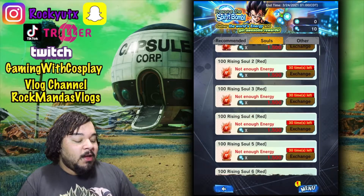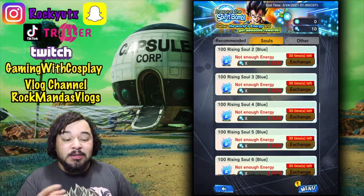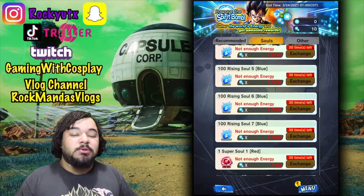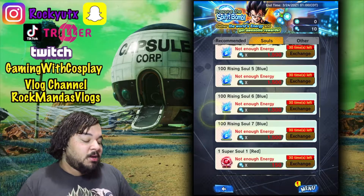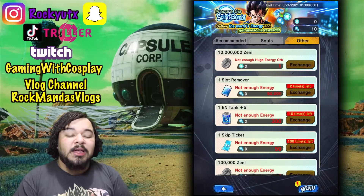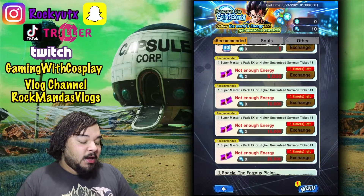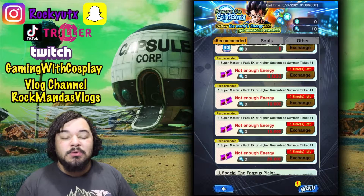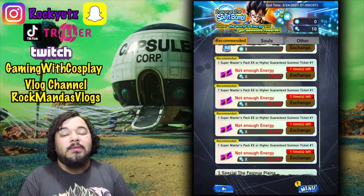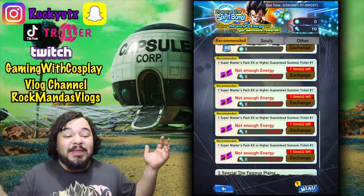I started off the first couple months playing with the first two priorities, then worked my way over the next couple months within the past two years. The number one thing I did first was the Super Souls — back when it was the game's first year. I've learned the best methods for me, and you can take it for what you will. Prioritize energy tanks, skip tickets, and now I'm moving on into these Super Master Packs — extreme or higher gain tickets — because I'm trying to get those characters to 7 Red Stars. Eventually one of those might be an added accessory feature where if it's not 7 Red Stars, you won't be able to get it. Anything's possible; they could revamp some of the old stuff.